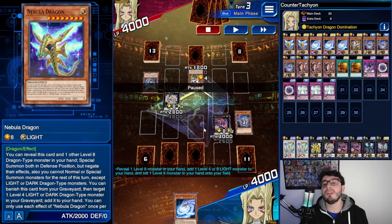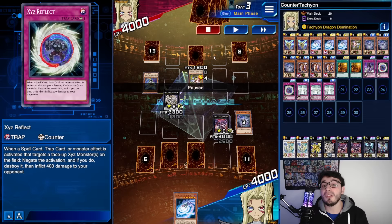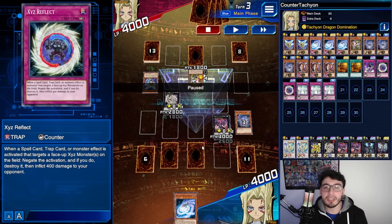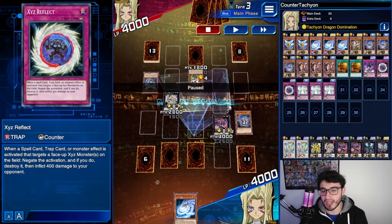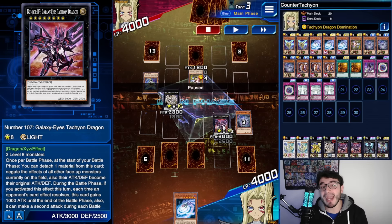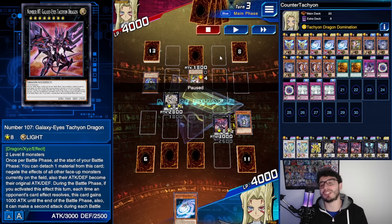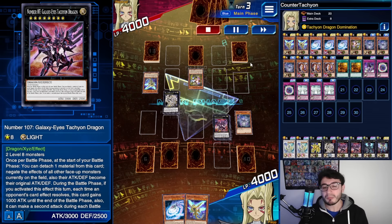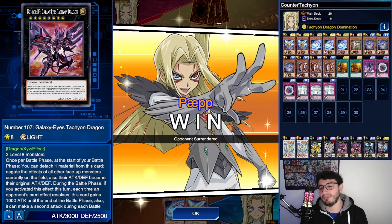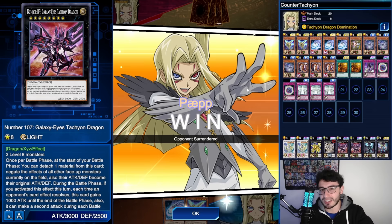We still had more negations ready. If he tried Book of Moon — Xyz Reflect negates. Even if he chained Chalice — Xyz Reflect negates again. Mind Control — negated. If he goes with Darkhold, we'd have Felgrunt make Tachyon Dragon unaffected so it wouldn't get popped. We used the skill again and he just scooped because he already had a level 8 in hand. There's no way you can go through that turn one — completely insane.